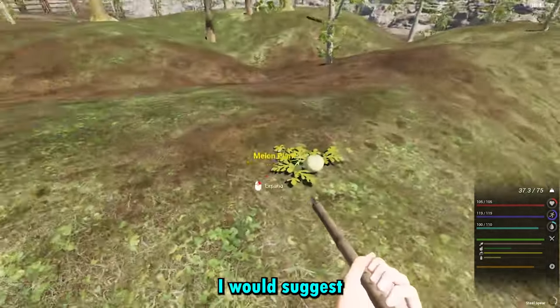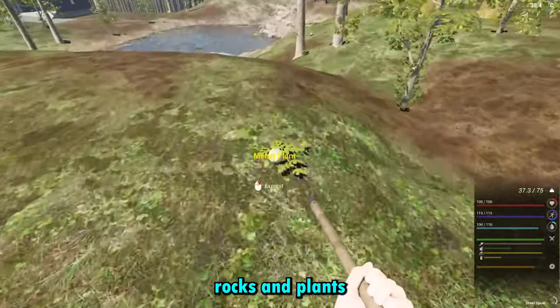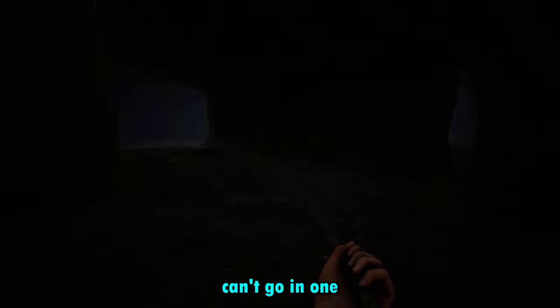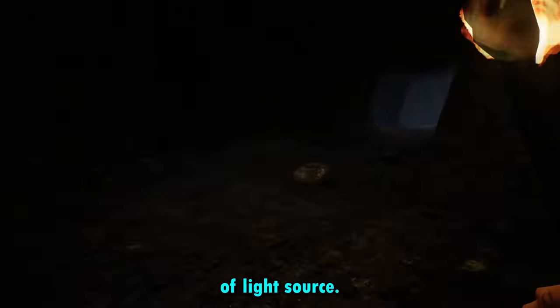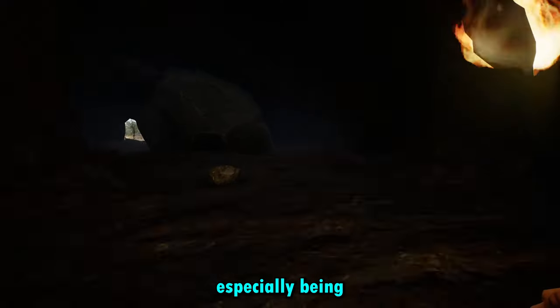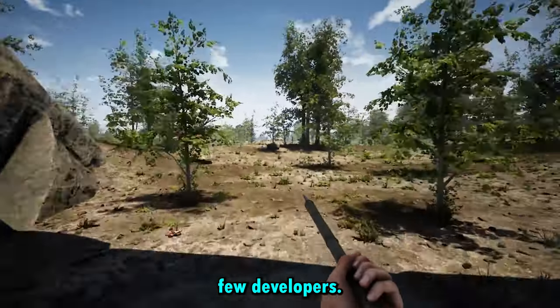If you're a beginner, I would suggest turning off foliage just so you can find things like sticks, rocks and plants easier. There are also caves in this game and you really can't go in one without some sort of light source. They've really done a great job with the graphics, especially being early access and with very few developers.